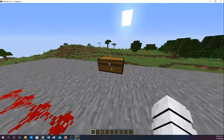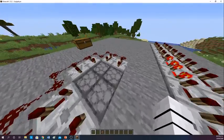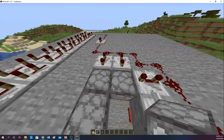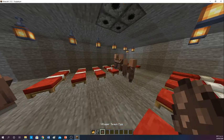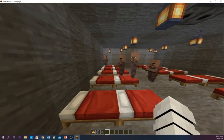I recommend you have your chest filled with potatoes right here so you can constantly fill the dispensers. And you can take the villagers to your pre-built village. Now how many villagers do we have? Now we have six — one, two, three, four, five, six. Another one created.